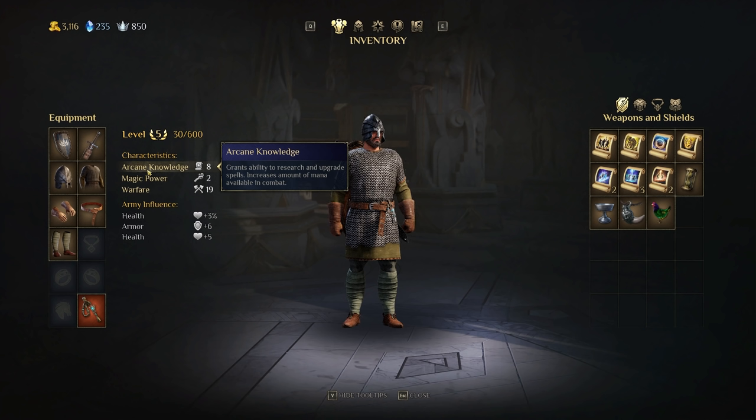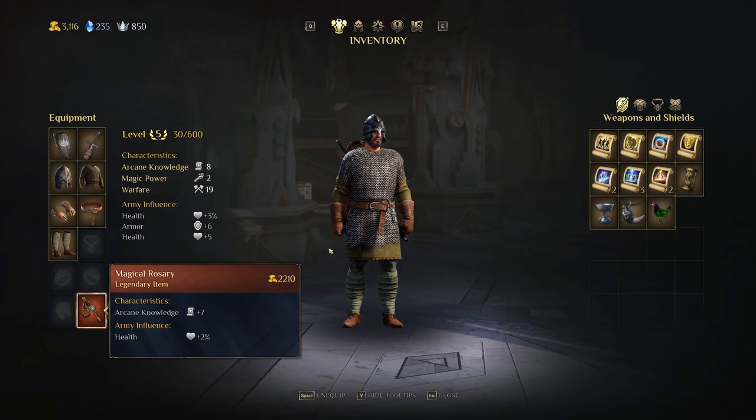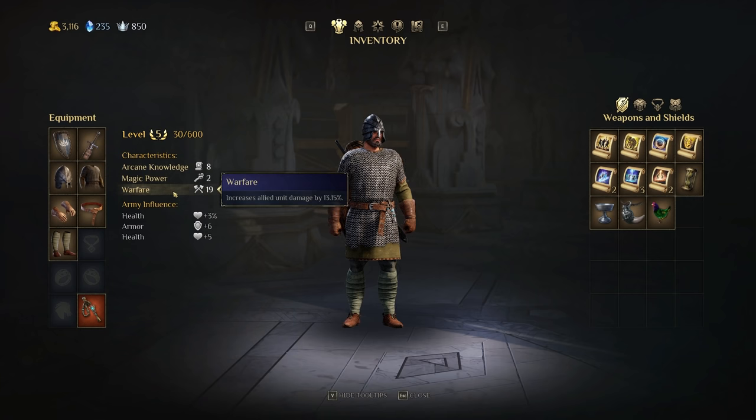The game doesn't do a great job of explaining all these things and how they roll out to your character — especially stuff like warfare. At the beginning of this video that was at 9%; now it's at 13%, geared up by all of my equipment. Every time Ivar gains a level and increases his warfare, that percentage will go up as well.